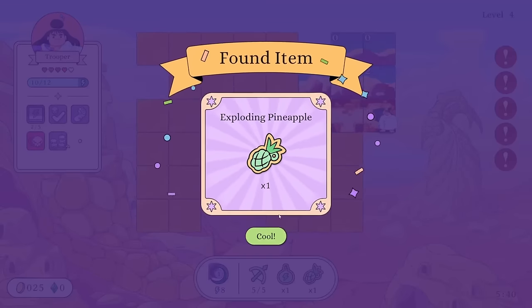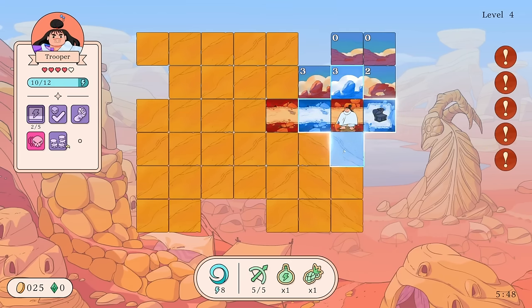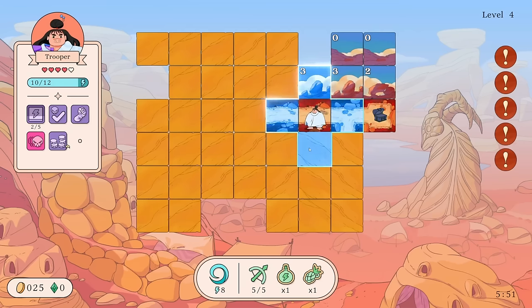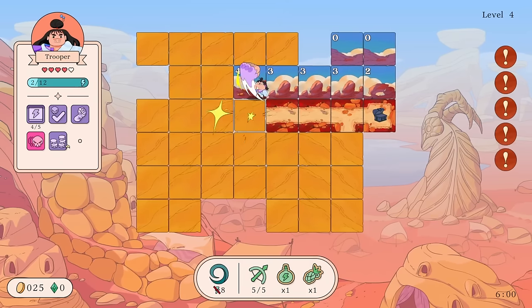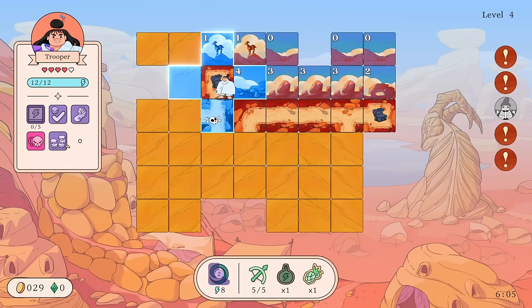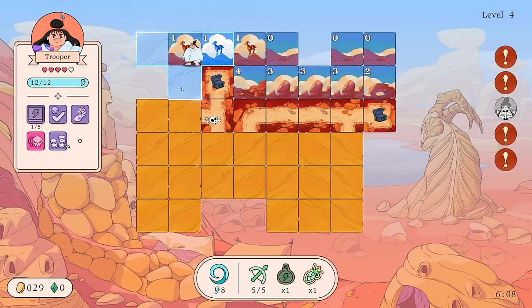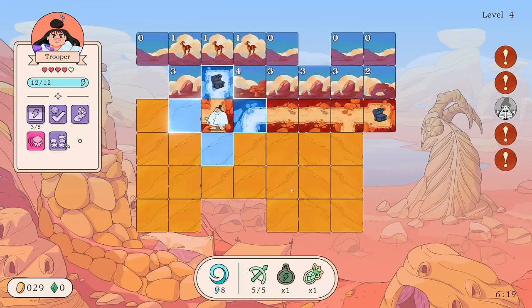We revealed some money and an Exploding Pineapple — that's a consumable that attacks a three-by-three area of tiles within range. We know that's road, this still could technically be road. This one cannot because it's already showing three. This has to be road — we know this is safe too. Seems like a pretty good Roundhouse — we got one enemy, but there's still a lot more.